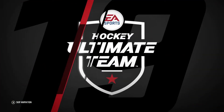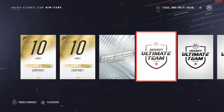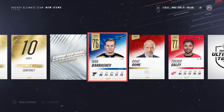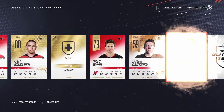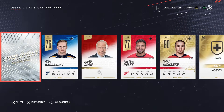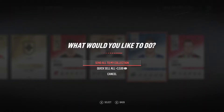Let's go to the 50k pack first. There's no way to save it to open later, so okay. We got an evolution collectible — that's good. I think I already made back my money. Barbershev, Trevor Daly, Matt Niskanen, Miles Wood — he just resigned I believe, four years or something. Jake Smith. Not too many cards, but we did get a collectible, which pretty much made back our money from this pack.